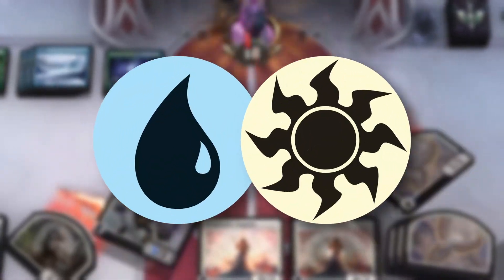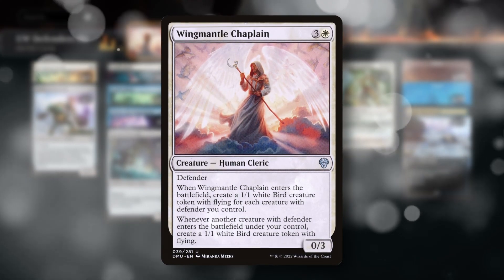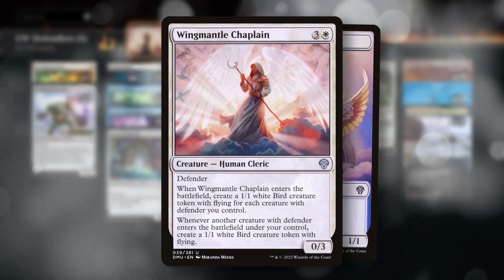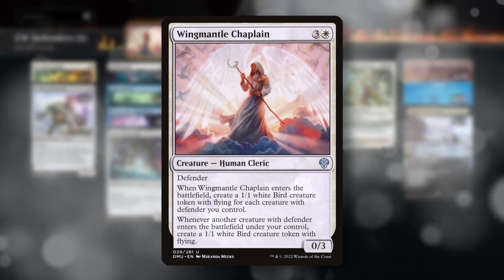Today we are playing this budget blue-white defenders deck featuring only two rares. The star of the show is our main win condition, Wing Mantle Chaplain — a four-mana defender that makes a 1/1 bird for every defender you control, including itself, plus makes another bird every time you cast another defender.